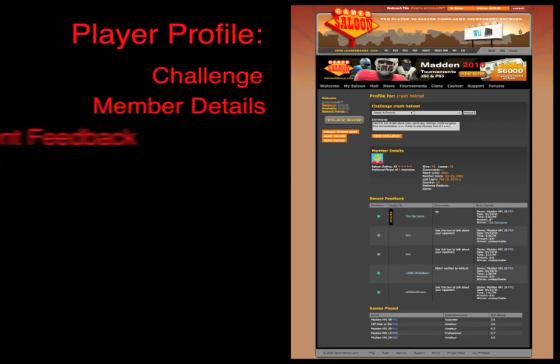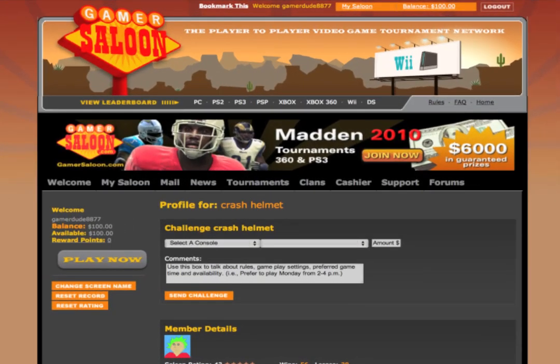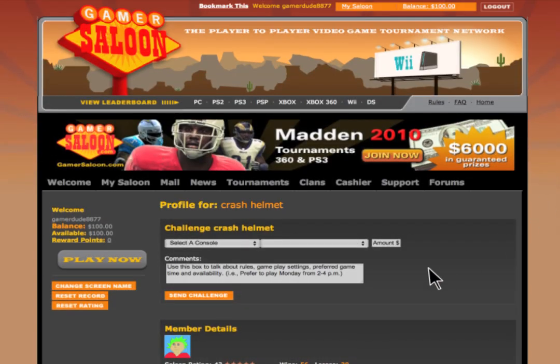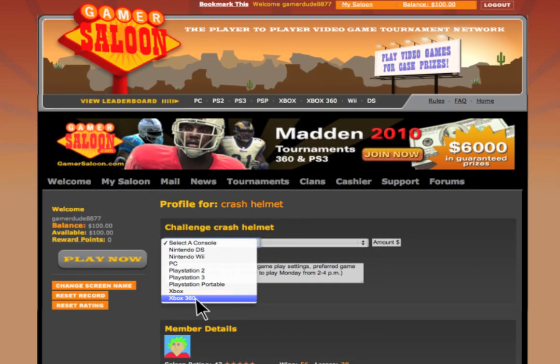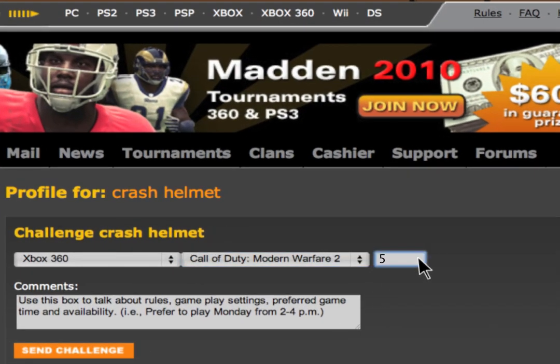On their profile page, you can view your opponent's gaming record, the games and consoles they play, gamer tags, personas, and feedback from their last five opponents. Challenge a player directly from their profile page by filling out the fields and clicking Send Challenge.